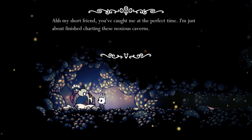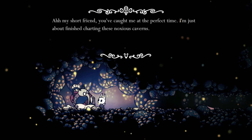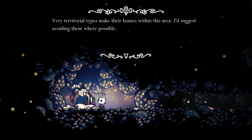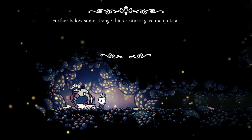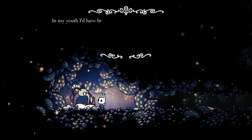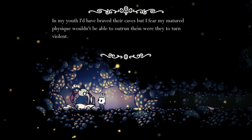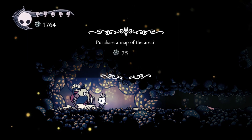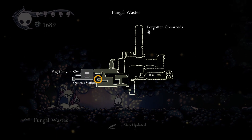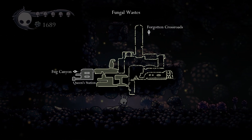Straight down at the start we kick things off with Cornifer - always a good start. 'Oh my short friend, you've caught me at the perfect time. I'm just about finished charting these noxious caverns. Very territorial types make their homes within this area - I'd suggest avoiding them. Further below, some strange thin creatures gave me quite a scare.' Purchase a map - absolutely without question. We've got a very tall and circular area to go through.